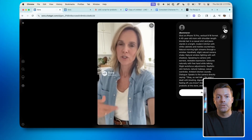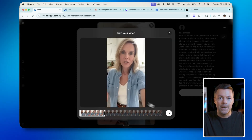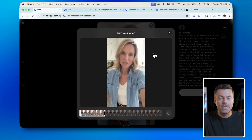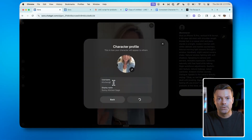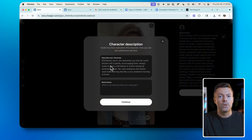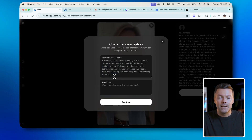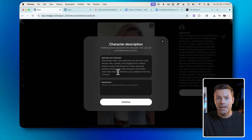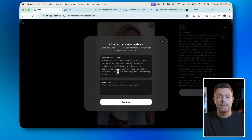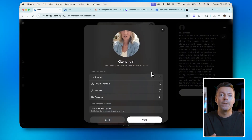What we can do now is go to this three-dot menu and create a character out of this person that we just made. We just need to select a section, and now this becomes a character we can always use in future videos. We will call her Kitchen Girl. Then we can describe the character — this is actually important. I found that if the description mentions something scene-specific, like she is holding a coffee mug, you want to delete that, because you want to be able to change the character for your ads. We will make everyone able to call this character, and now the character is saved.